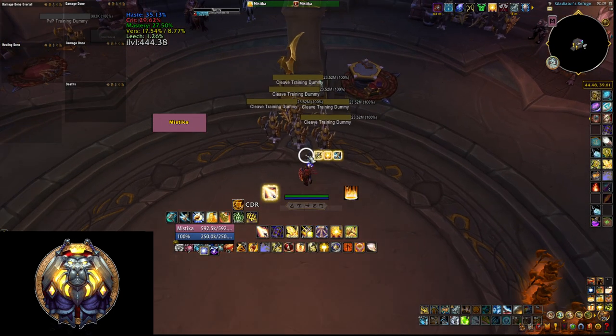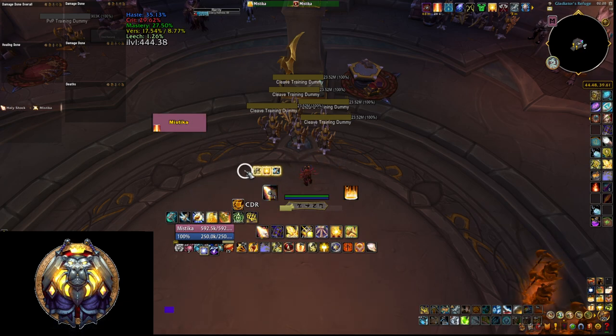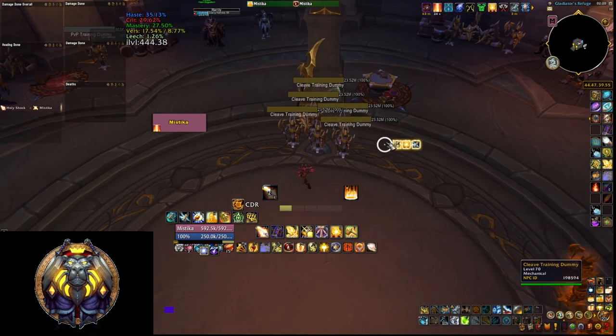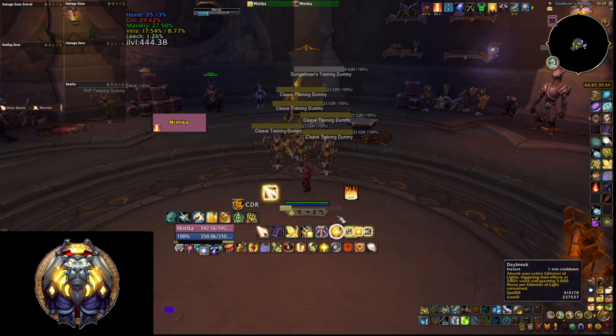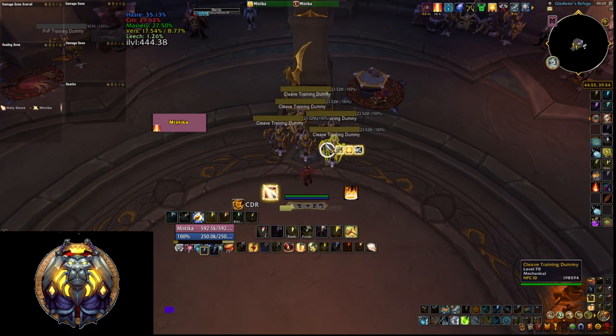What we used to do — or maybe what I was used to doing — was eventually cast Divine Toll first, which is going to leave Glimmer on 5 different targets, and then pop Daybreak, eventually consuming the Glimmer of Light and doing increased healing, and then have the Empowered Holy Shocks.